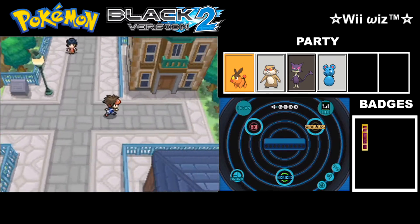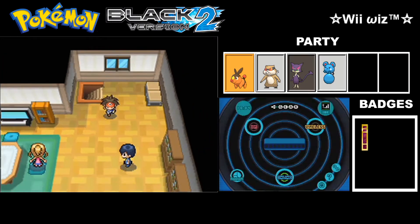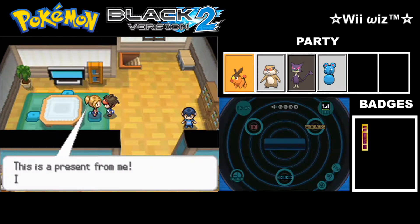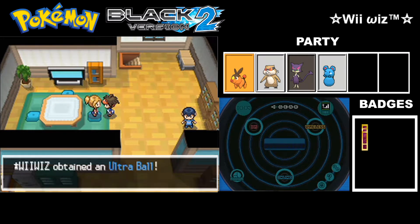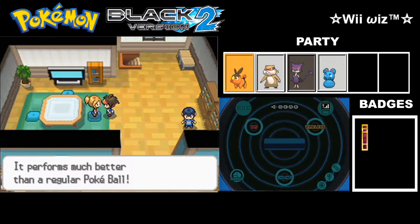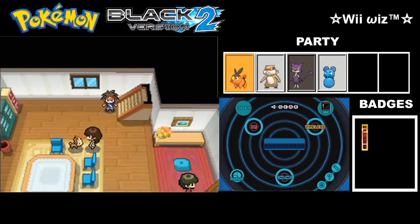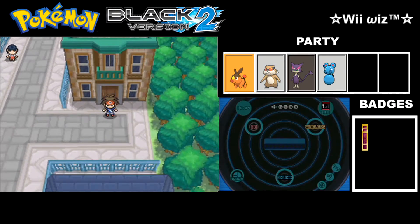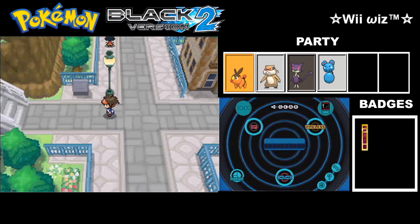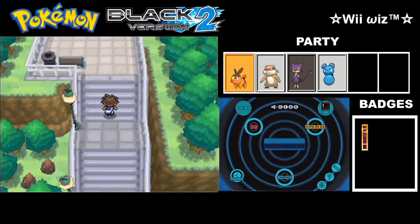Has that girl ever found that item? Let me check while I'm here. She has the Ultra Ball! Probably one of the best Poké Balls you could find — it has a much higher catch rate than the traditional Poké Ball.